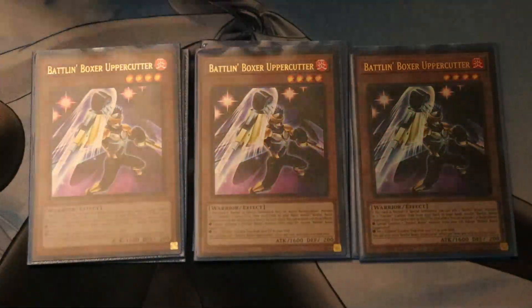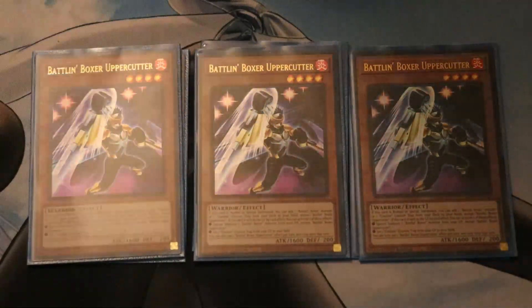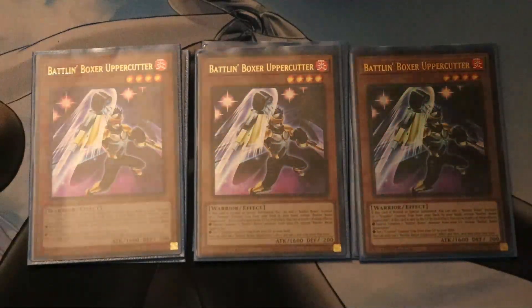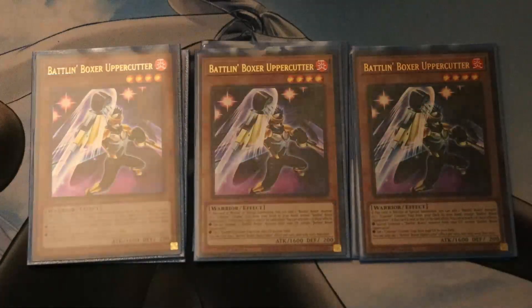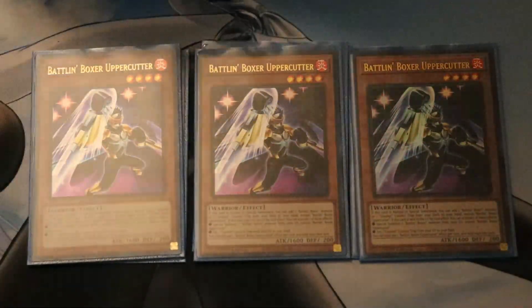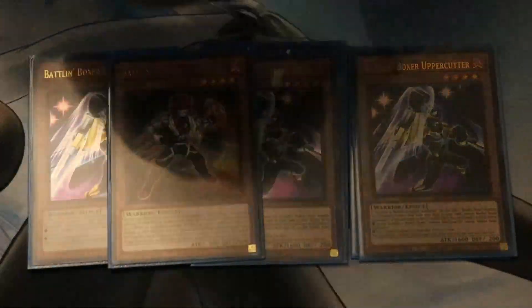Those are the only two that we play 3 of. I really wanted to prioritize consistency and playing a lot of Hand Traps and disruption in this deck, so I cut down the Battle Unboxer name lineup as low as I could to play as many consistency cards and Hand Traps as possible.